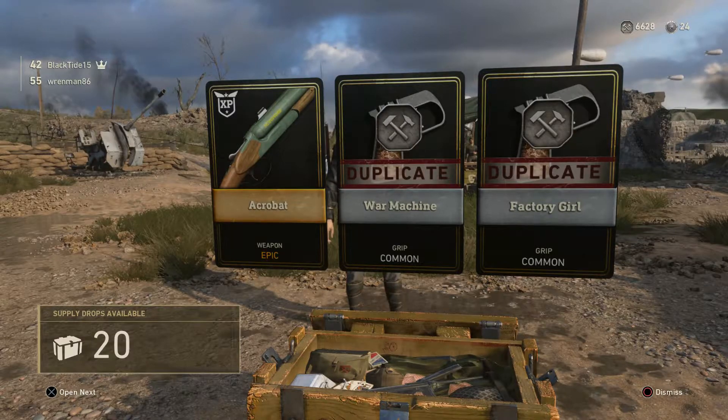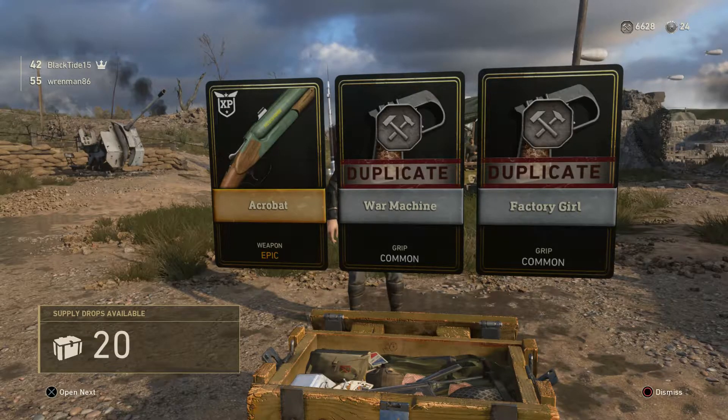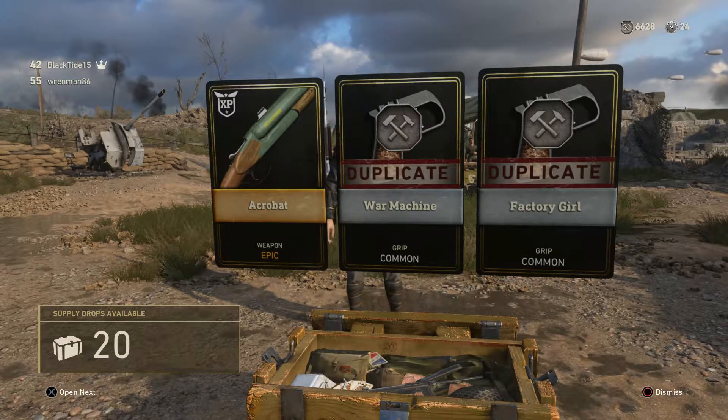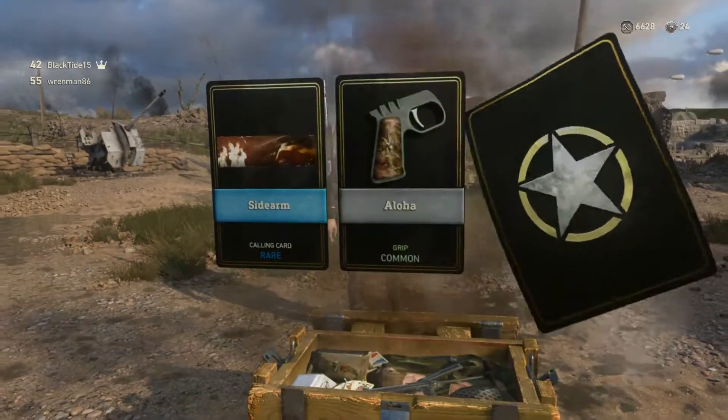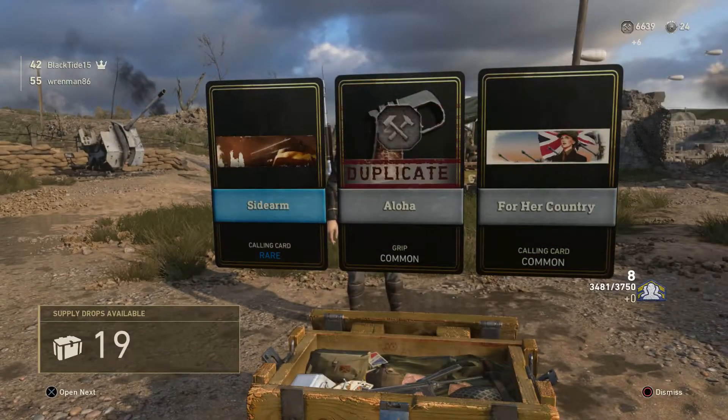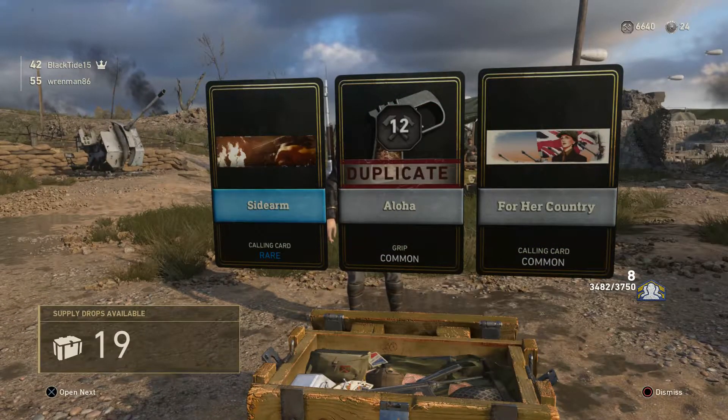It could be the Luftwaffe Drilling. It kind of does look like the Sawed Off though. Those two weapons are so similar. I've already got three variants, so I'm pretty happy with this opening already. We did get a couple legendary outfits and we're only in the common supply drops.